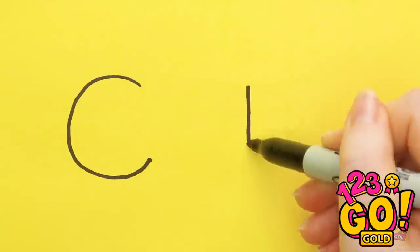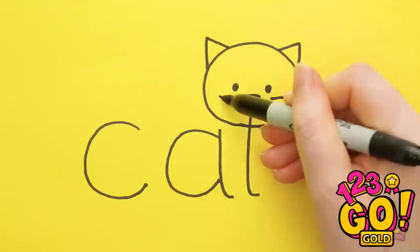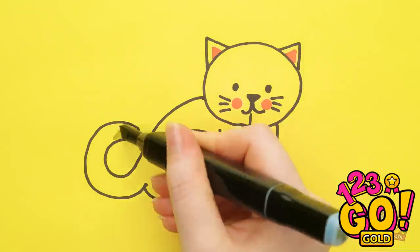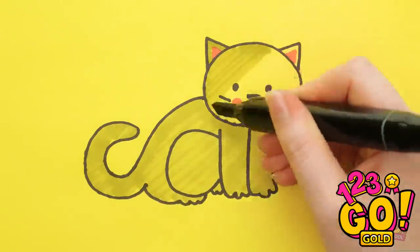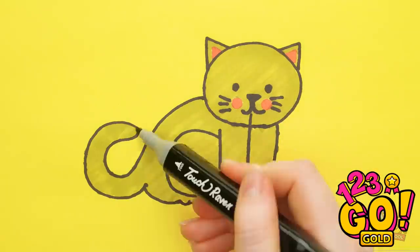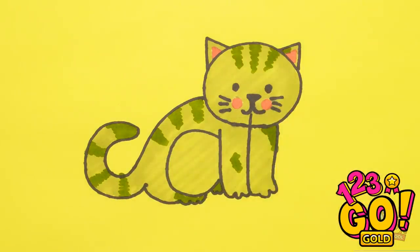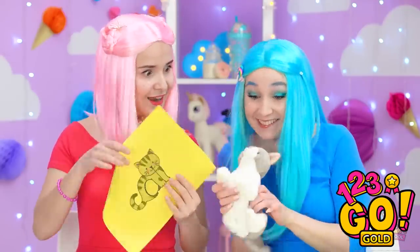Start with the word 'cat.' Then build off the letters. You can add colorful details too! Don't forget his little face! And some stripes look good too! They kinda look alike, don't they?